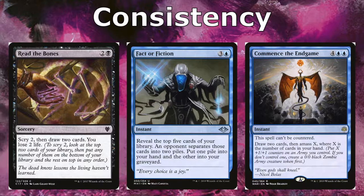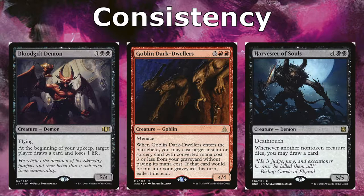Commence the Endgame is a new card from the most recent Ravnica block. It costs six and is an instant — ideally cast when you have seven cards in hand. It can't be countered, you draw two, and then you get to amass X where X is the number of cards in hand, so you could get up to an 8/8 zombie army. Blood Gift Demon draws us a card and costs a life — we can also target an opponent to make them draw a card but lose a life. Goblin Dark Dwellers gets us an instant or sorcery with CMC three or less from our graveyard to cast right away. Harvester of Souls is a 5/5 — whenever a non-token creature dies you draw a card, so with all our removal we'll keep drawing cards as long as he stays on the board.